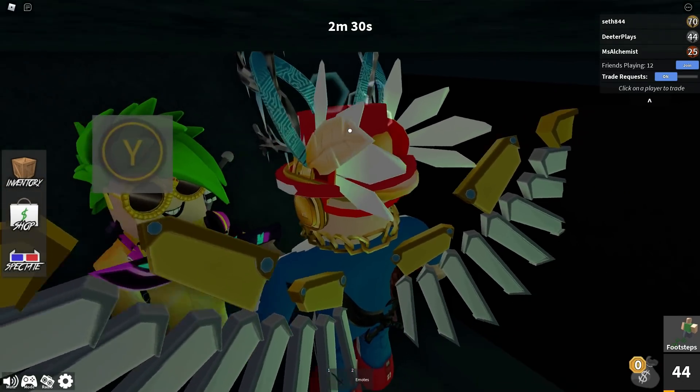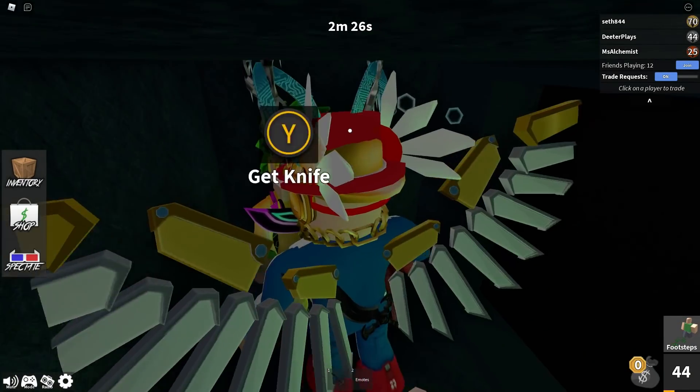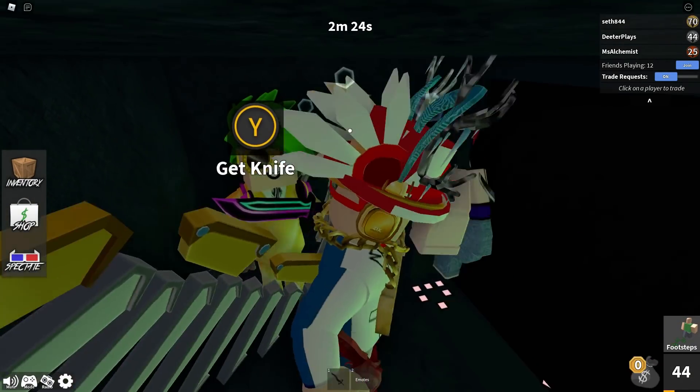I've got an Xbox, so I click on Y — you click on whatever the prompt is. It will give you the knife. It'll have a little pop-up that says claim the knife, so you guys can go in there, claim the knife, and you will also get the badge.